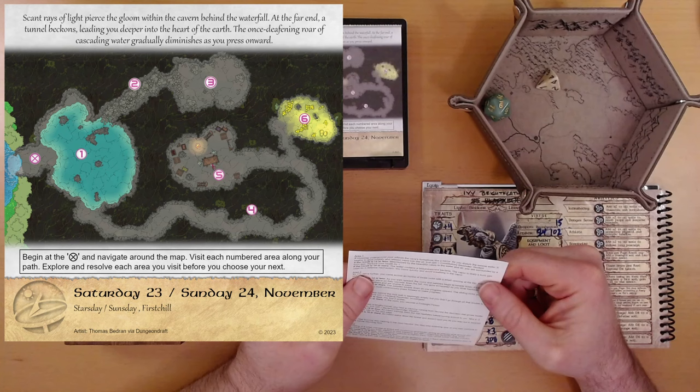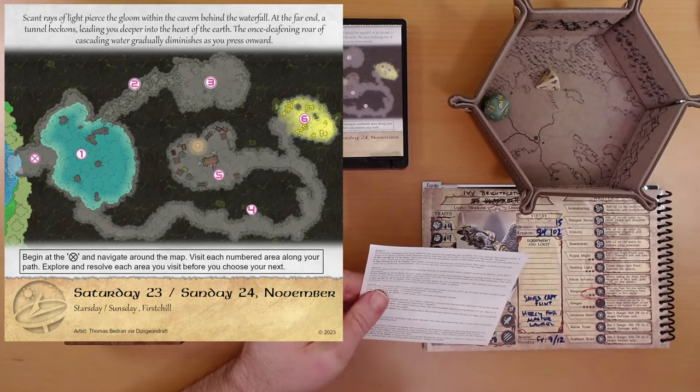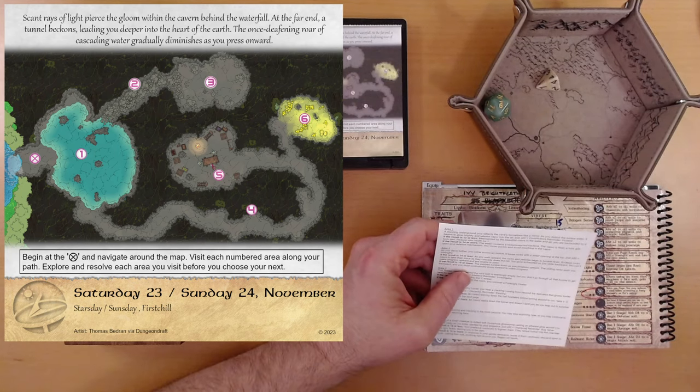The water contains a bioluminescent bacteria. The vapor is likely a toxic gas used as a defense mechanism. You move quickly and avoid breathing in the vapor. Area 2 — we're in a hallway, it looks like.